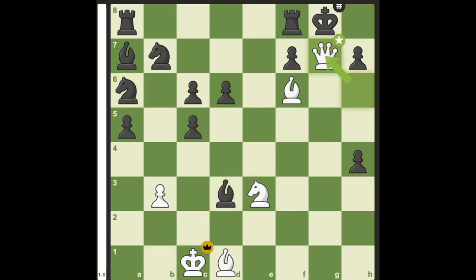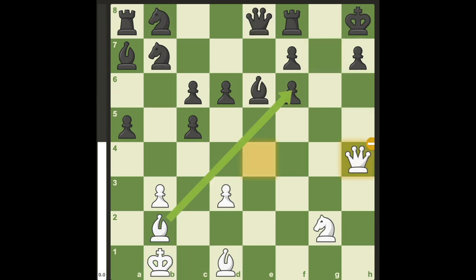As a final note, if white captures the h4 pawn on move 3, then there is no mate as black has many defenses.